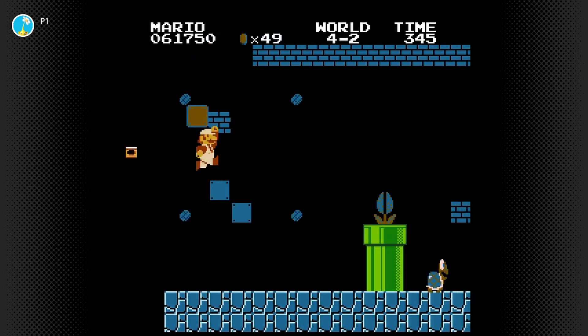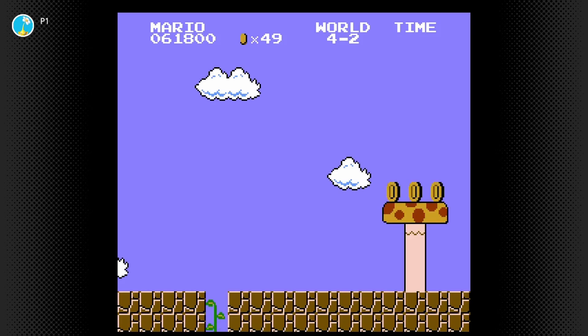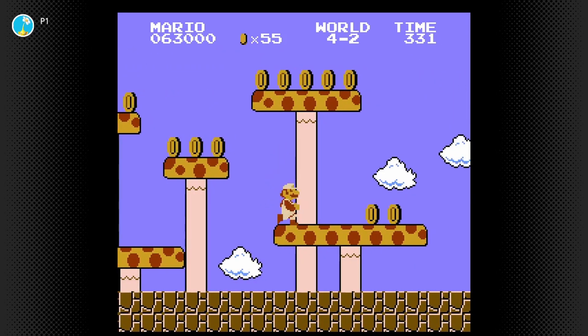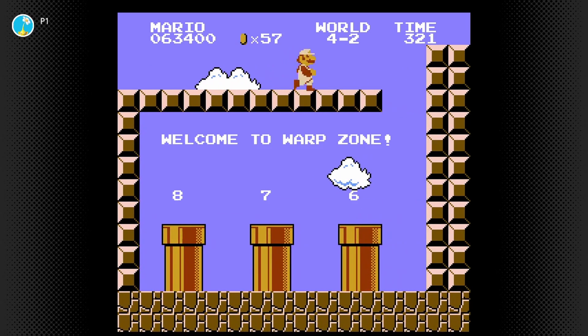Hello everyone and welcome to part 9 of my Super Mario Bros. Let's Play. Here, hitting those invisible blocks in the right way, I can access this vine and reach this little mushroom area. There's some coins to collect, but most importantly at the end is not a flagpole, but actually another warp zone.